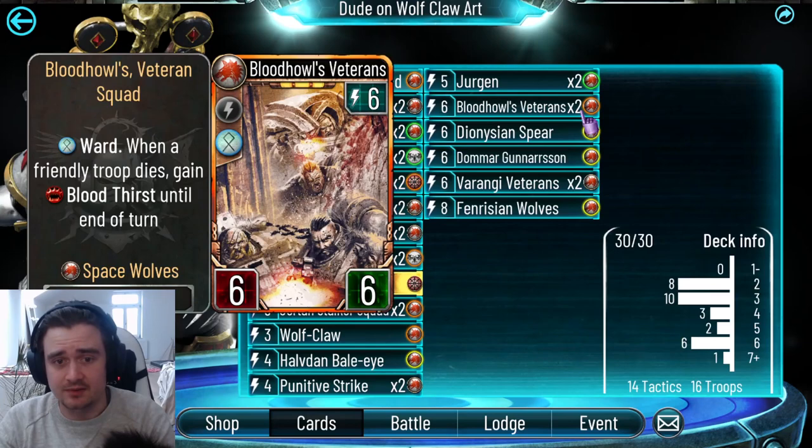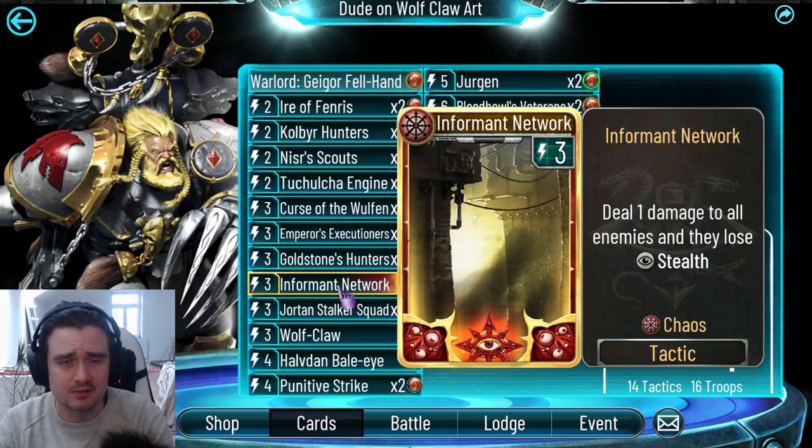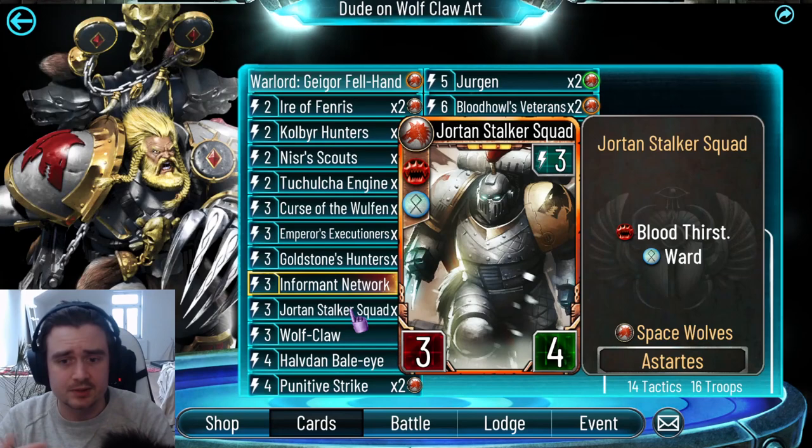Next up, Informer Network — this is already the Stealth card of choice, not much to say here. Stalker Squad — this is just the best three-drop for the Space Wolves. Two pack triggers with Sword. Really nice.